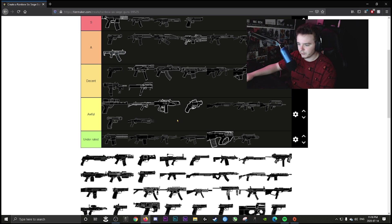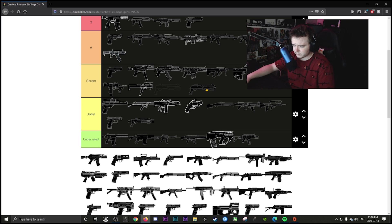Mira's secondary SMG is decent — it's a good weapon that suits her and Vigil for what they're supposed to do. On different operators it would feel weird, so decent is appropriate.